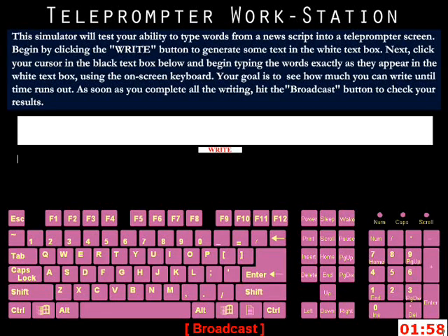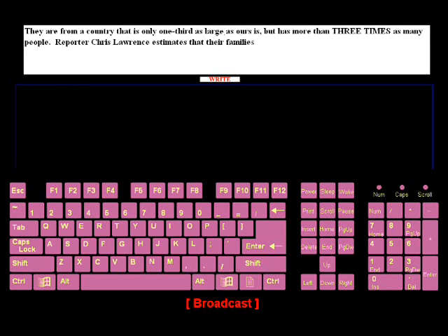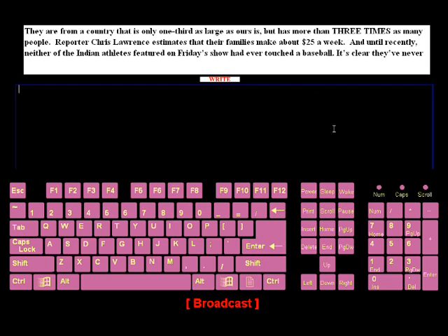The Teleprompter Workstation simulator will test your ability to type words from a news script into a teleprompter screen. Begin by clicking the Write button to generate some text in the white text box. Next, click your cursor in the black text box below and begin typing the words exactly as they appear in the white text box using the on-screen keyboard. Your goal is to see how much you can write until time runs out. As soon as you complete all the writing, hit the Broadcast button to check your results.